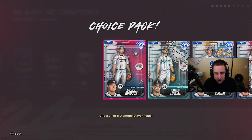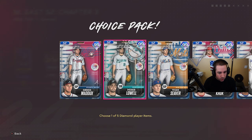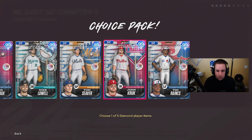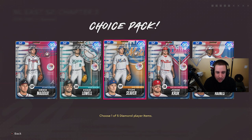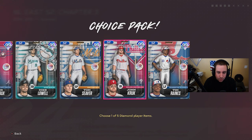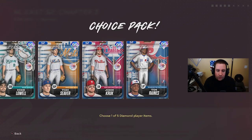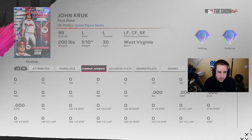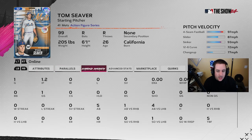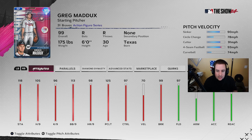Moving on to the NL East, we have choices between Greg Maddux, Mike Lowell, Tom Seaver, John Kruk, and Tim Raines. Between these guys, it's probably Tom Seaver. I didn't really use Mike, John, or Tim Raines. Tim Raines could be good if you like his swing — he's got good contact. I didn't really use John much. We just need pitching, and that's why I like Tom Seaver.